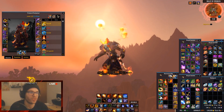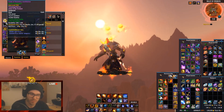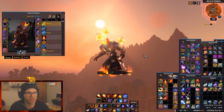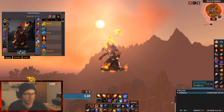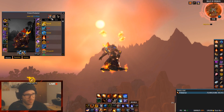Those two add-ons together — SimC and Pawn — combined with running your sims, I find super useful to determine where you're at in terms of damage. They're super lightweight and have no other function beyond what I showed you. If you're playing multiple specs you can import stat weights for all of them; I keep three imported for my three mage specs and try to keep them up to date.